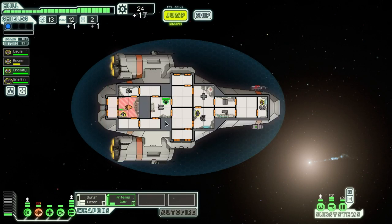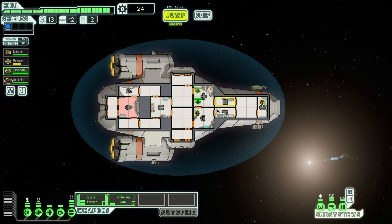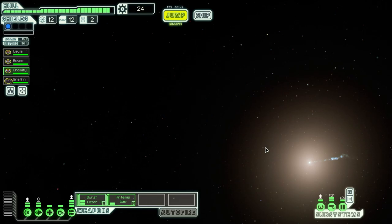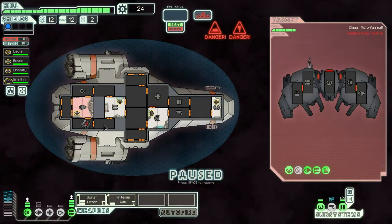Fix that breach in the engine room pretty quickly before we start losing oxygen. Pretty close but not quite — continue fixing it. Let's get that taken care of. Oh yeah, and fix the engine as well. Go heal up a bit — you go heal up as well. Should probably buy a level two medbay pretty soon, but we're doing all right for now. Get Bovee all healed up. Send everyone back.